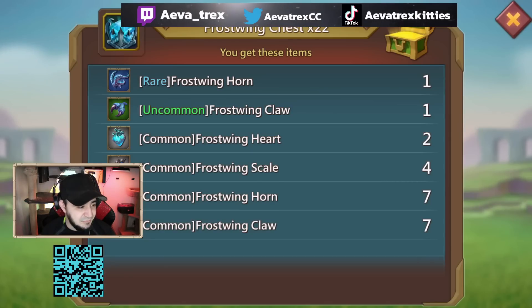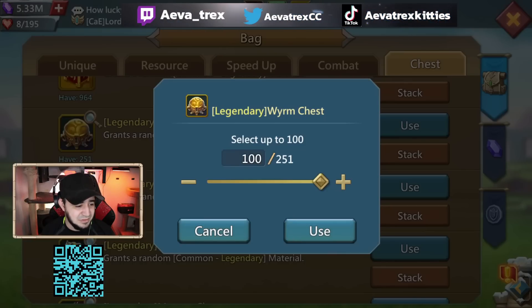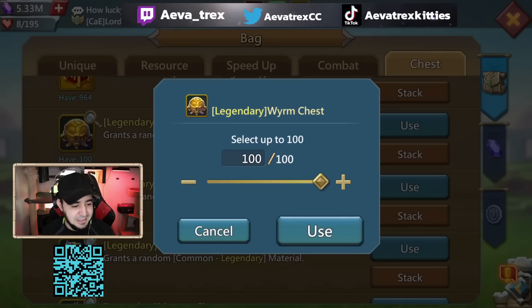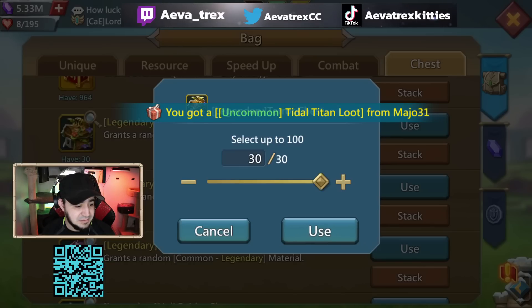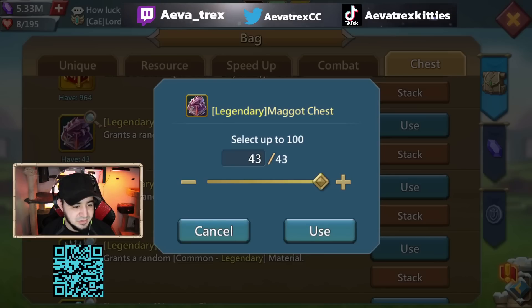Let's see if we can get some bad luck out of the way with these chests first. I don't even know how I got these chests — maybe from Halivan events or something. I sometimes get so many chests I completely forget where I get them from. A lot of these chests I would have needed like three years ago, but yeah, that's not what we need anymore. That was a blue jewel — that about sums it up.